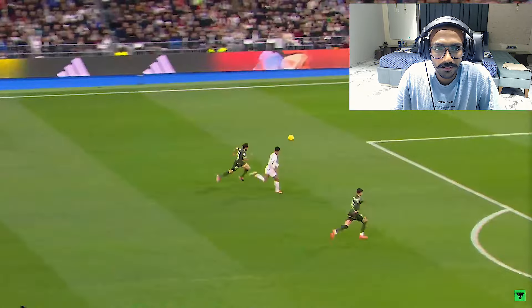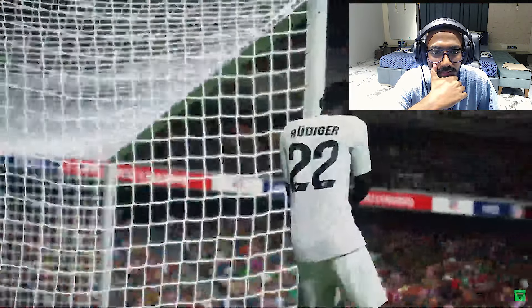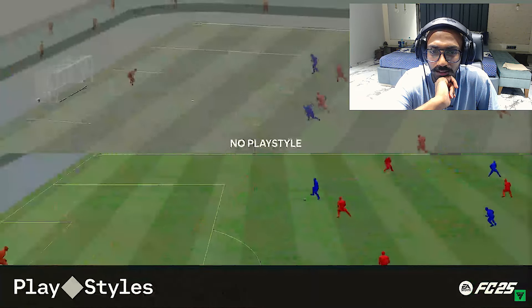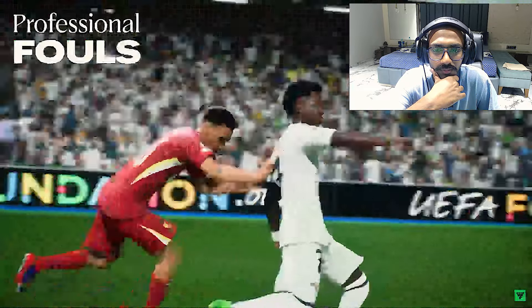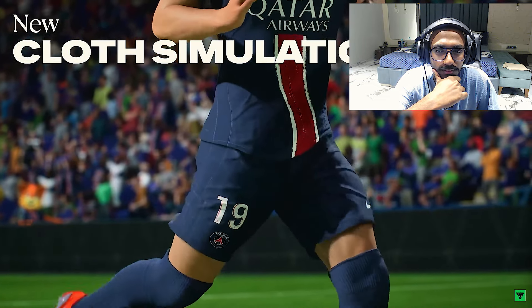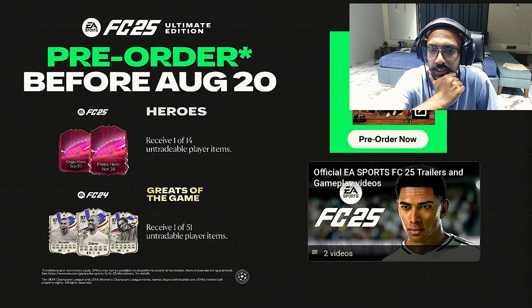FC25 uses volumetric capture to bring real-world moments into the game — real movements, real goals, real styles of play, and real celebrations across over 19,000 players and teams. Play styles were a huge success last year, and FC25 builds on that by adding new goalkeeper play styles, professional fouls, new skill moves, visual enhancements, full body AI mimic, realistic jersey and material movements, and much more.